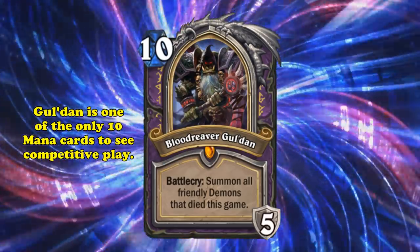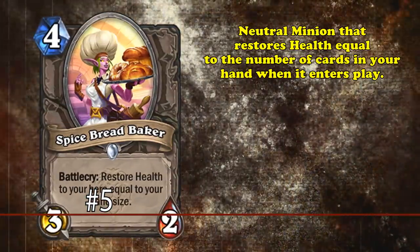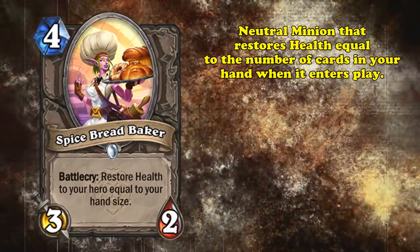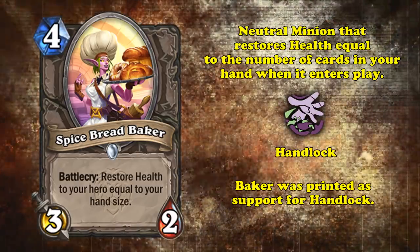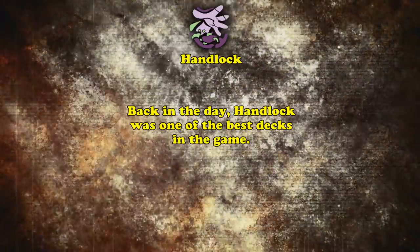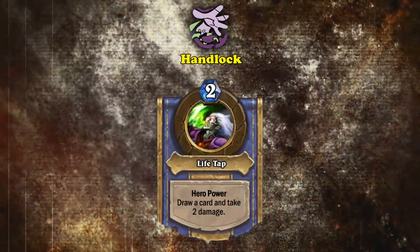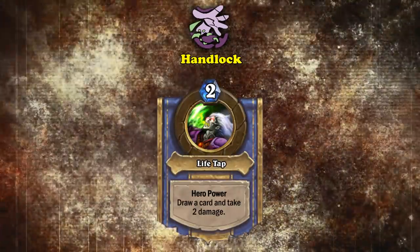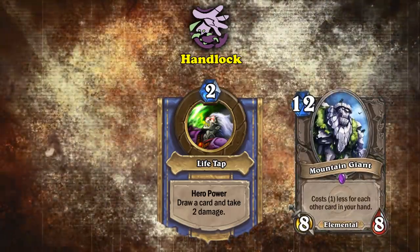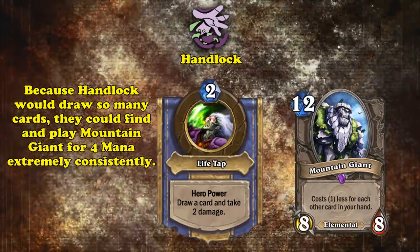At number 5, we have Spice Bread Baker, which is a neutral 4-mana 3-2 minion that restores health to your hero equal to the number of cards you have in your hand. This card was printed in a new wave of Handlock support cards and pretty much immediately started seeing play. Back in the early days of Hearthstone, one of the best OG decks was Handlock. Basically, it would abuse the Warlock hero power, Life Tap, to consistently draw cards and get a whole bunch in hand, which would synergize with Mountain Giant, a 12-mana 8-8 that costs 1 mana less for each other card in your hand.